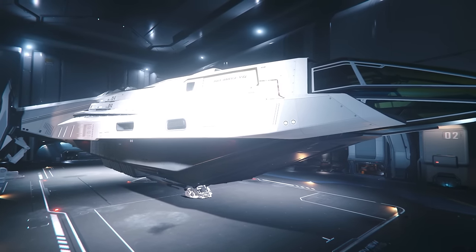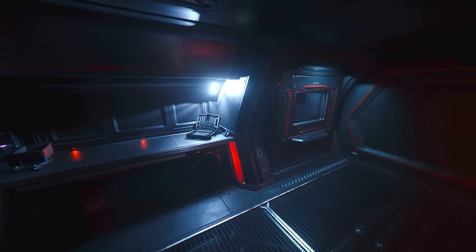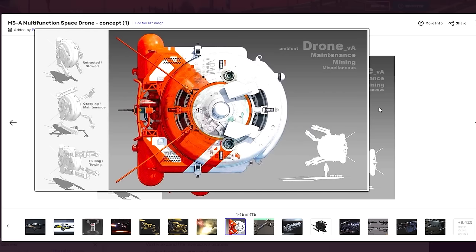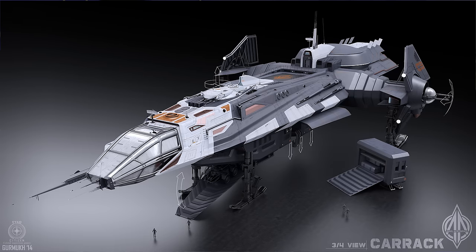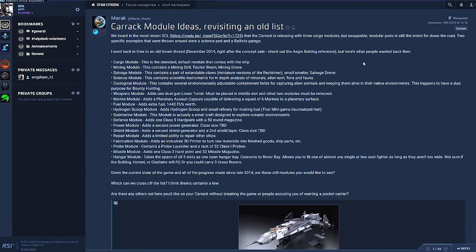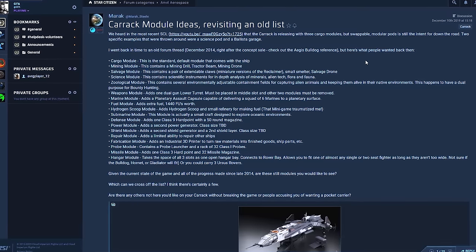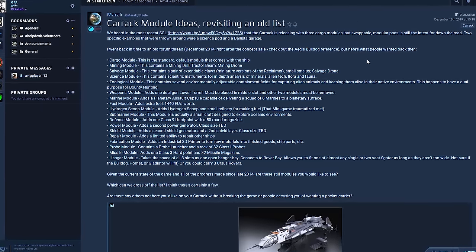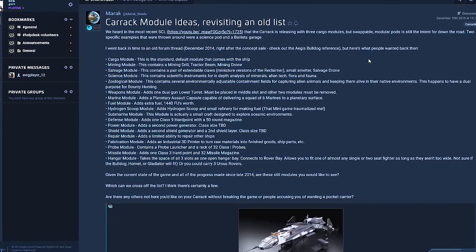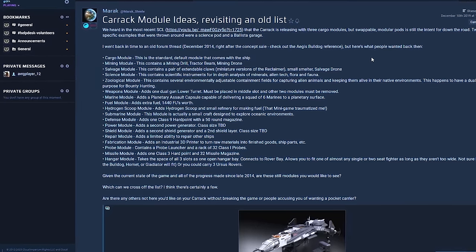Future updates will bring drones, modularity, and on-board item repair facilities. Those drones might be your space survey buddies that can help you map jump points, or maybe even handymen for on-the-fly hull repairs. As for the modularity, the aim is to give us the option to swap out the cargo pods like trading cards. Some possible modules mentioned on an old Spectrum post include science and research, an extra vehicle garage, a zoology module for animals, and maybe even a space marine module for dramatic infantry drops — straight out of Aliens or Halo ODST.